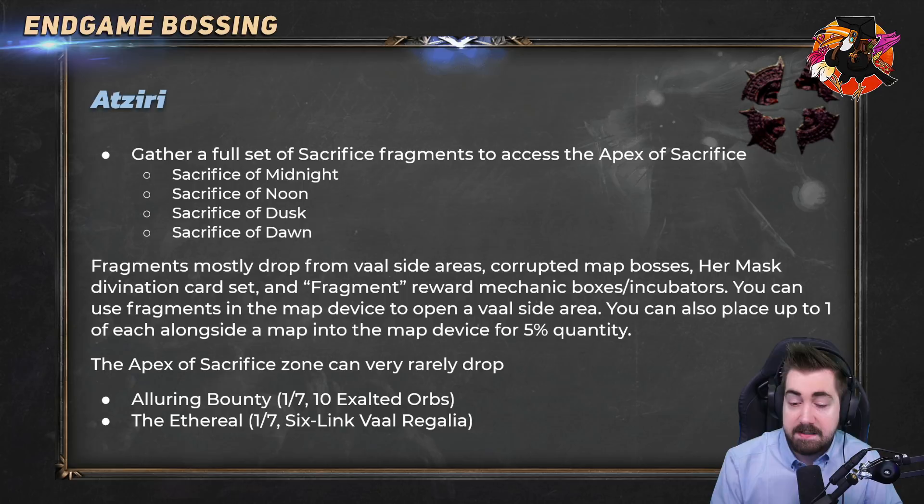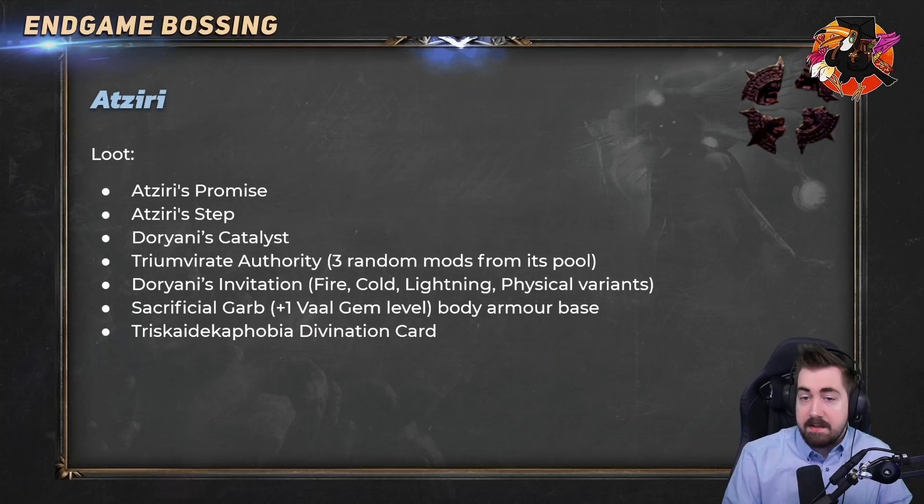Once you're in the Apex of Sacrifice it can very rarely drop the Alluring Bounty which gives you 10 Exalted Orbs, but it's one out of seven of the divination cards. It also drops the Ethereal Knives divination card, which is a six-link Val Regalia at item level 80. Atziri has some really good loot updated in the last patch — Atziri's Promise is a very strong flask that sells very well at league start, especially in hardcore where it can go for 15 to 40 chaos or even more if a lot of builds need it.